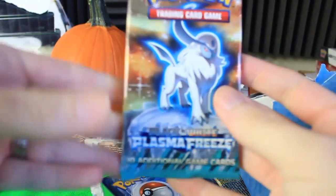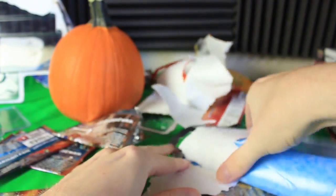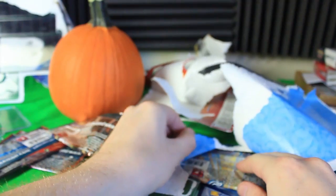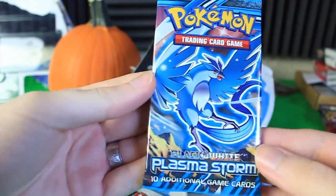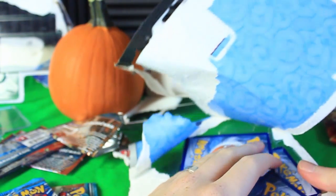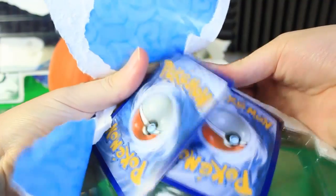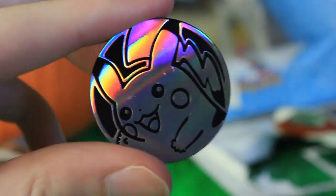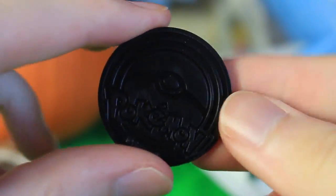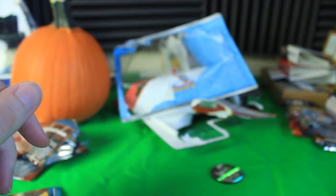We've got a Plasma Freeze pack from Black and White with Absol on the front, and over here we've got what looks like another Plasma Freeze — actually, it's a Plasma Storm, another really cool set. Let's get these little promo cards out here. I don't think they're actually promo cards; I think they're just holographics. There's one, two, and three out, and there's also a coin — just a basic plastic Pikachu coin, black plastic with silver on the front, looking nice and rainbow.